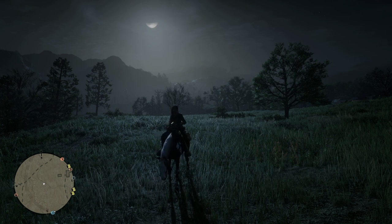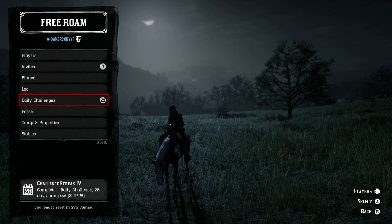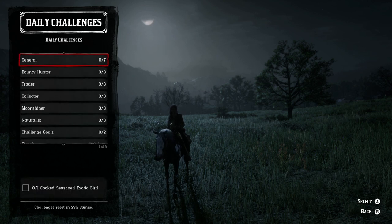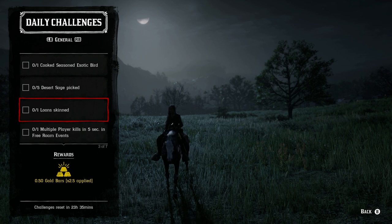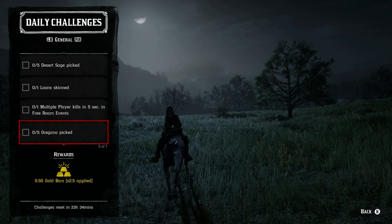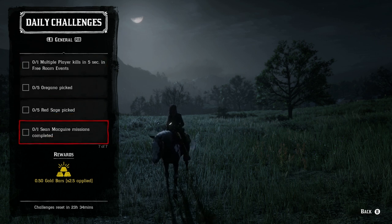Let's go ahead and move on to the daily challenges. We're going to quickly go over the list and then follow that up with extensive details. Starting with the daily general challenges: one cook to season exotic bird, five desert sage picked, one loon skinned, one multiplayer kill within five seconds in a free roam event, five oregano picked, five red sage picked, and then one Sean McGuire mission completed.